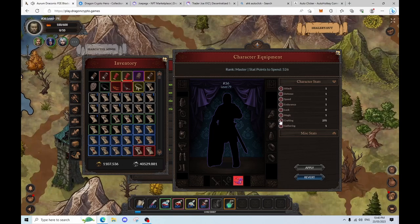So our Master Genesis is going to get a 15% bonus to crafting and gathering, but we're only going to put points into crafting, so we're going to have 800 points into crafting.